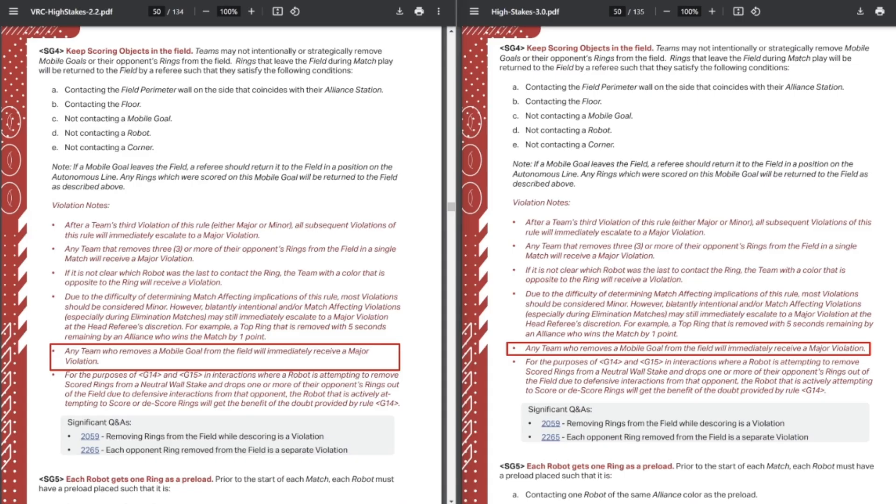This is just a silly GDC thing — for some reason this line took up two lines in the previous game manual and now it only takes up one. No actual rule change here, just weird formatting.